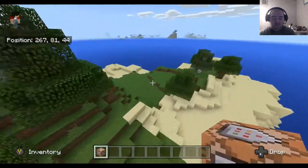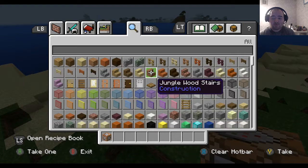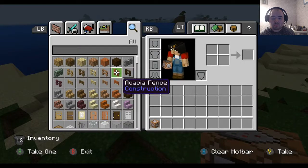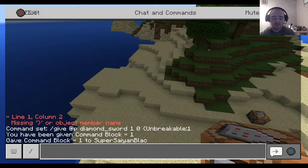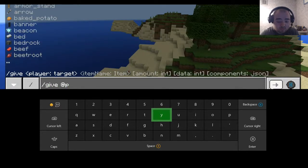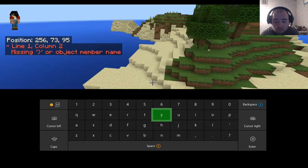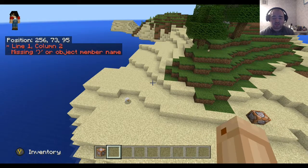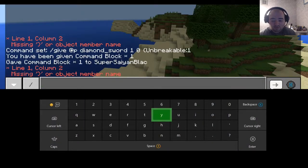I'm in my creative world right now on Xbox, and I've wanted to add unbreakable tools for some time now. I can't seem to do it through a give command, so I'll just have to do it again. Hopefully, ReplaceItem will do the trick.